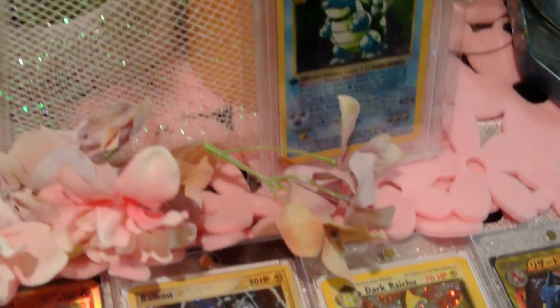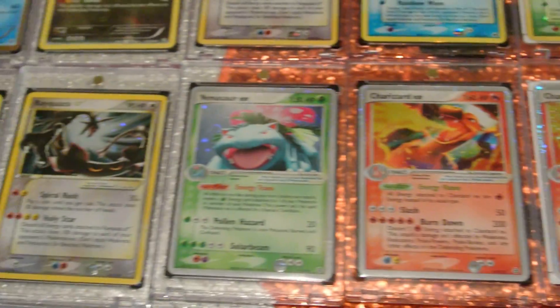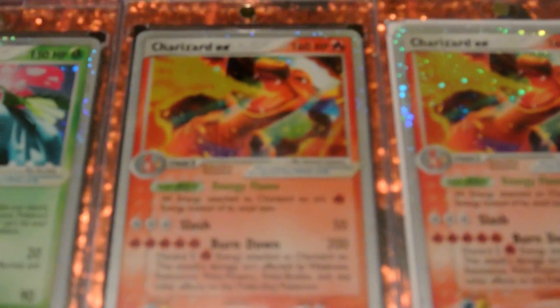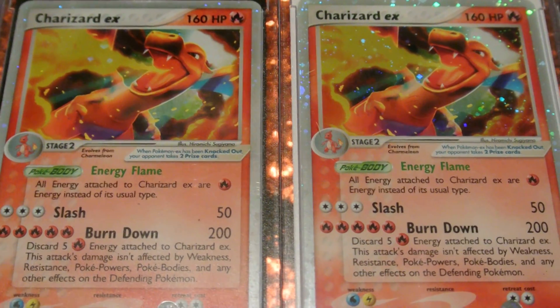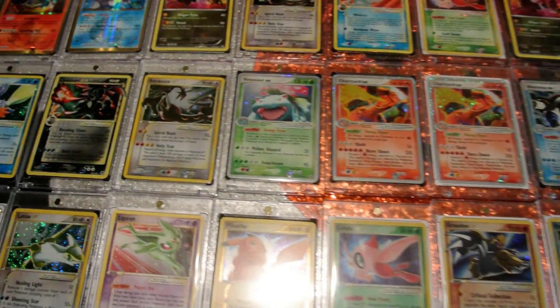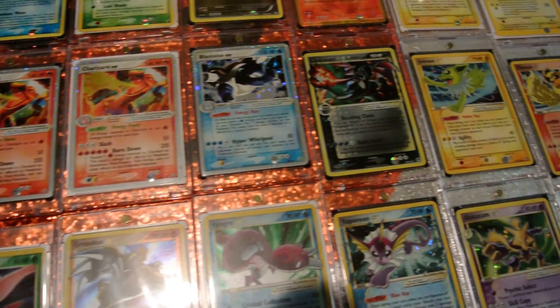PSA cards always cost a pretty penny. Gem Mint 10 gold star Charizard, first edition base set PSA. I need to move that Rayquaza up here. And these are the two famous Charizard EXs we pulled — I will get these graded for sure. Most of these I would say are Gem Mint 10, if not PSA 9. A lot of them we pulled, they don't have flaws.